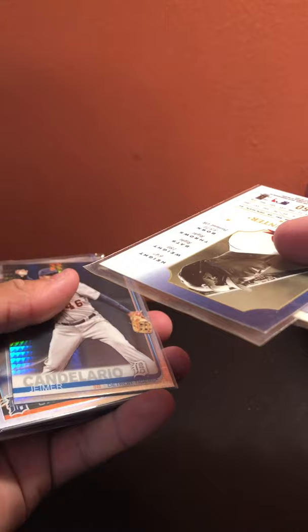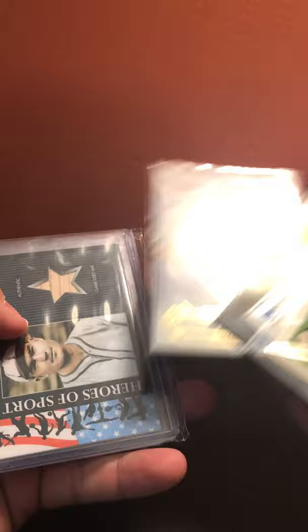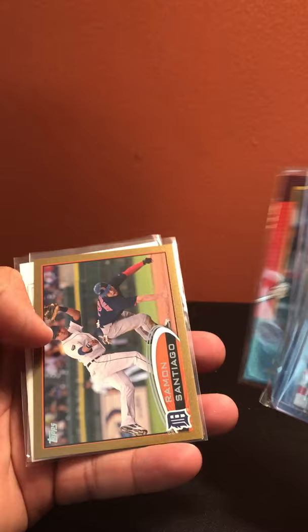I'll give deals on this stuff since it's lower end. Detroit Tigers: Justin Thompson future star, Brian Hunter out of 3250, Yamir Galardo prism, Miguel Cabrera refractor, Justin Verlander refractor, Anibal Sanchez gold, Ty Cobb base card, Johnny Damon relic, Justin Verlander relic, Victor Martinez out of 1500, Ramiel Santiago out of 2012, and Justin Verlander out of 299.